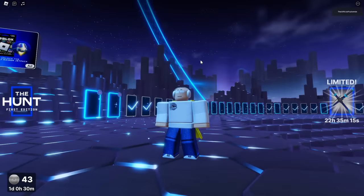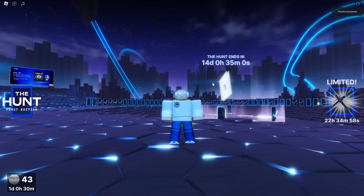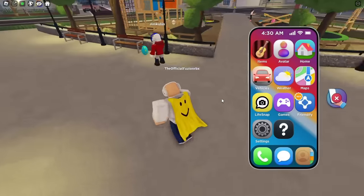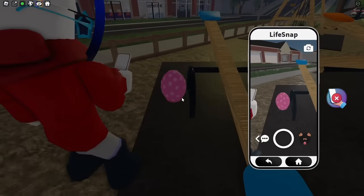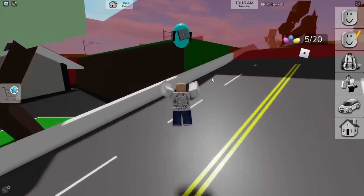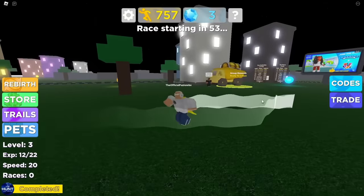Now that we got the longer and more frustrating games out of the way, here are five games that are almost instant for getting the badge. Starting off, we have Life Together — all you have to do is find 10 eggs within a very small area and take a picture of them. This literally takes like three minutes tops. Next, we have Brookhaven, which is another egg hunt where you find 20 eggs in a slightly wider area. The eggs are gigantic and colorful — you cannot miss them. It takes about three minutes. Then there's Legends of Speed — I actually got the badge instantly when I joined, as you just need to travel around 500 feet.